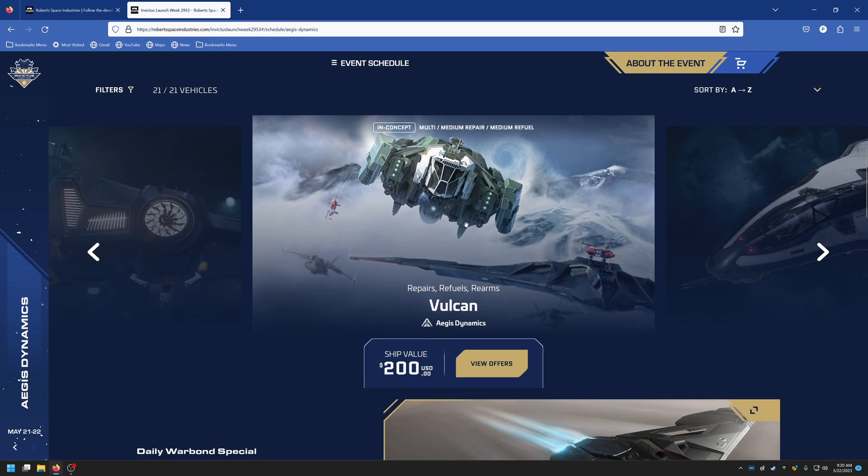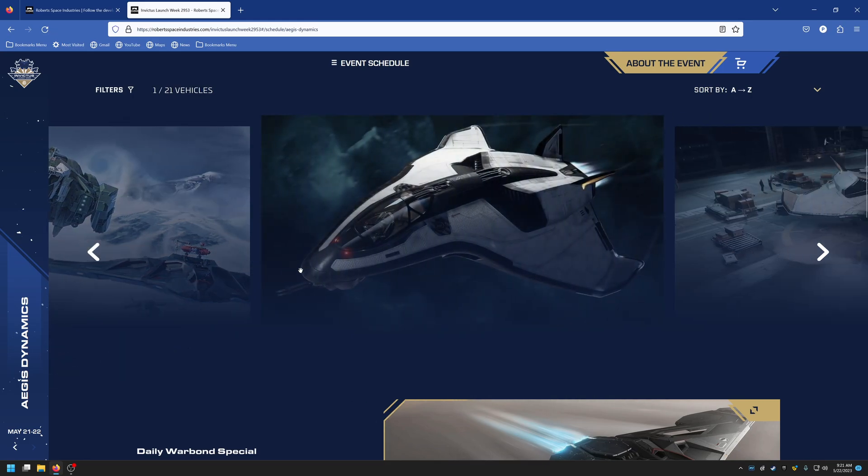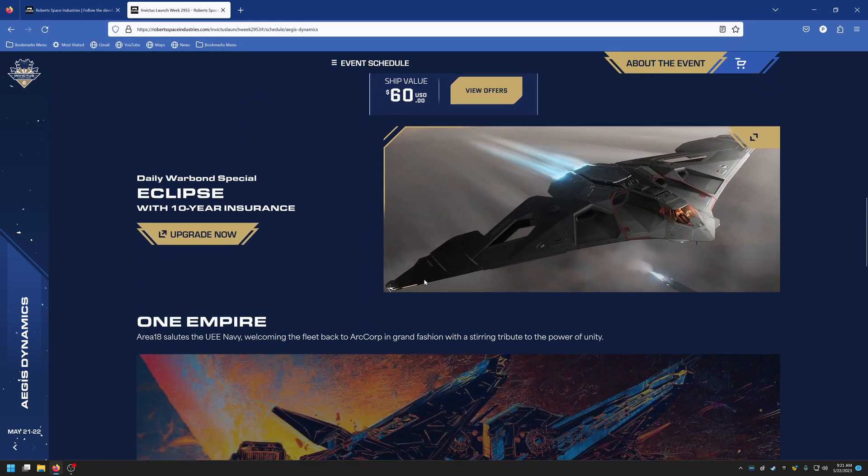The Vulcan is $200 and not in game yet, but it will be able to do repairs, refueling, and rearming of other ships — very much in the support role. Every fleet is going to need a few of these to help them along.